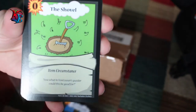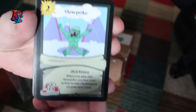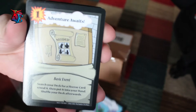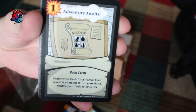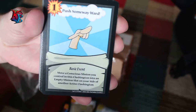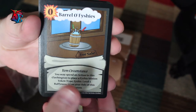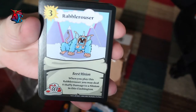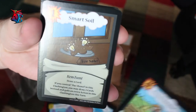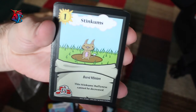Starting off we have: Silly with Sand, The Shovel, A Slowpoke. Feel free to slow down the video or pause it if you want to take a look at these cards a little more. Adventure Awaits, Dirt Speaker, Adventure Push, Some Wayward, Barrel of Fishies, Rabble Rouser, Room for One More, Smart Soil, Stinkums.